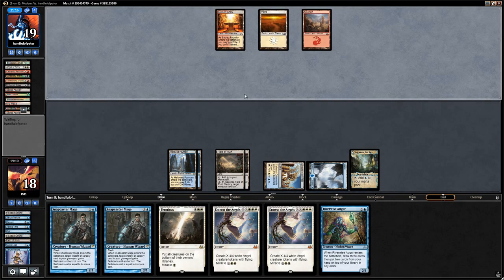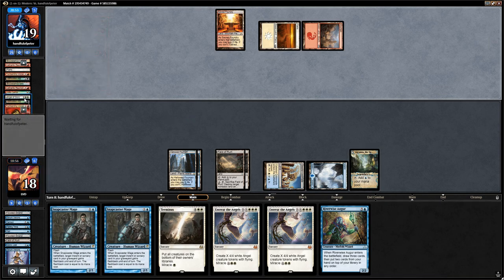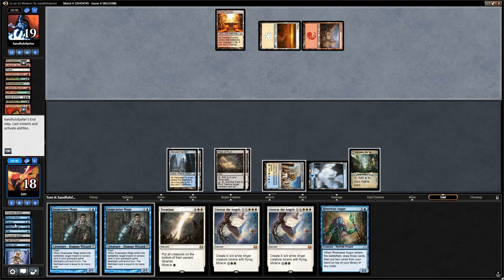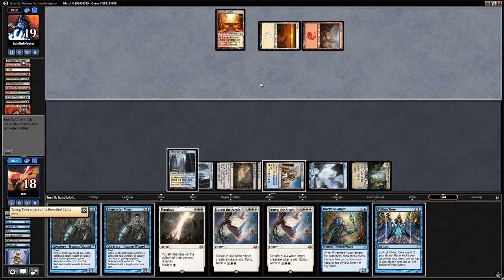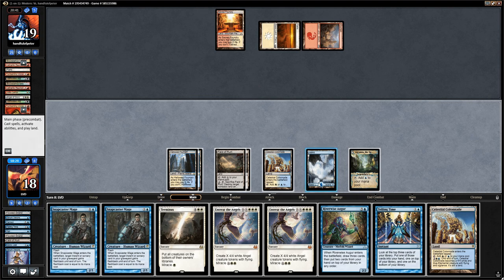Opponent casts another Tormenting Voice — I think we let them have it at this point. Another Angel of Glory's Rise goes to the graveyard. We have a few options: Snapcaster plus Telling Time to find a land so next turn we can play the Augur and still keep up Snapcaster plus counterspell, or just use Azcanta. I think I like just using Azcanta here. It finds a Telling Time. We draw Colonnade, so it's pretty likely we draw into a land with the Augur — but risky if we don't. I'm going to play it safe, just play tapped Colonnade, then next turn play the Augur.